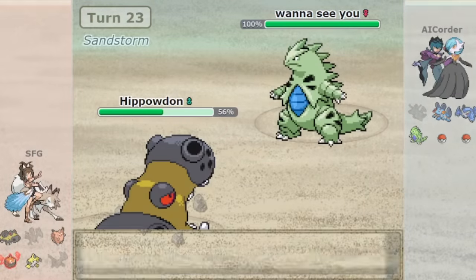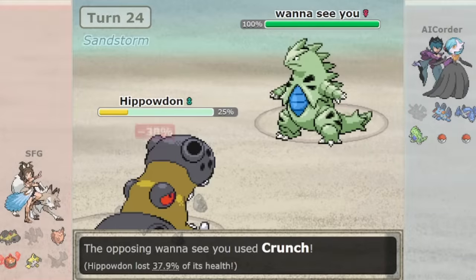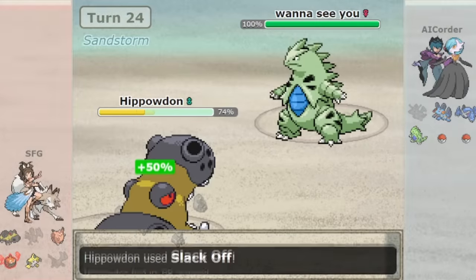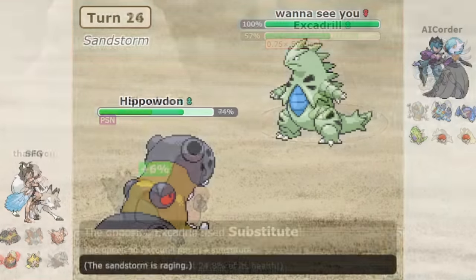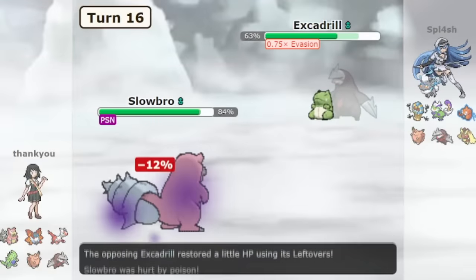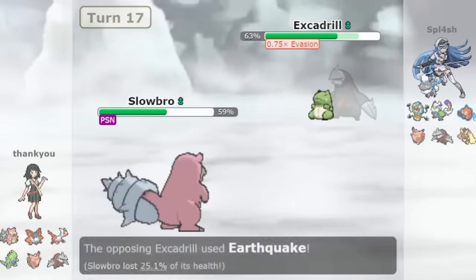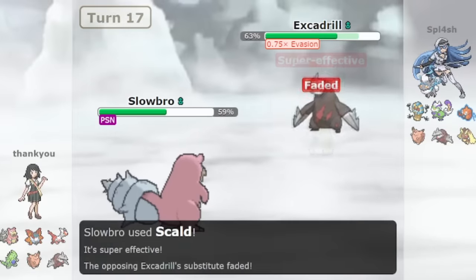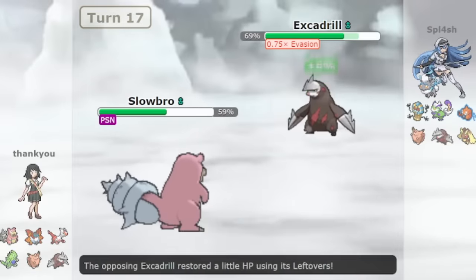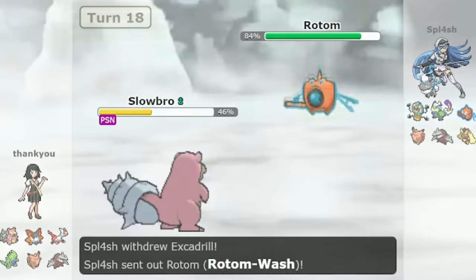Flashy and exciting offensive gameplay can only exist if there are defensive options to overcome. The process of breaking down a wall is strategic and requires a solid game plan. The push and pull between offense and defense is the heart of competitive singles, and the best formats in the franchise often have a good balance between both. Let's take a look at the defensive walls of every single Pokémon generation and how they define the competitive experience in each.